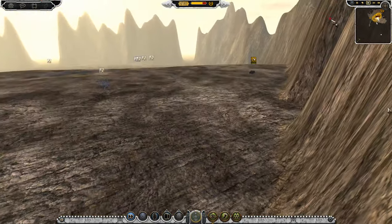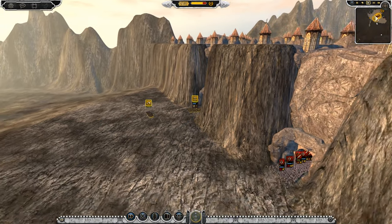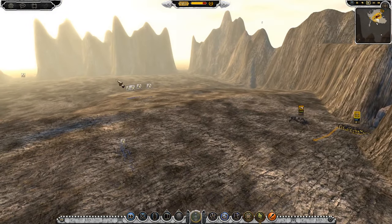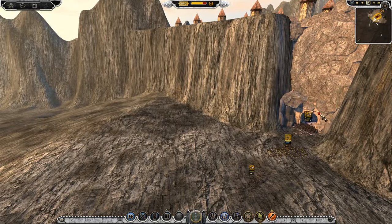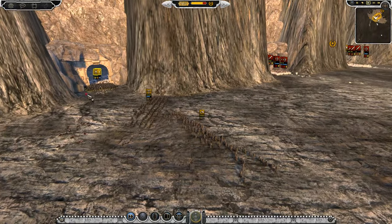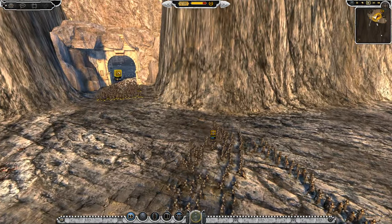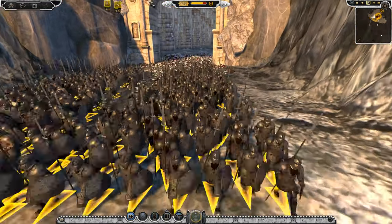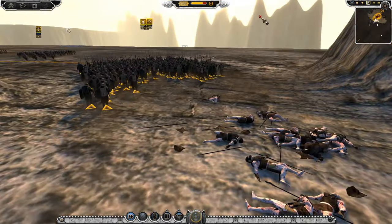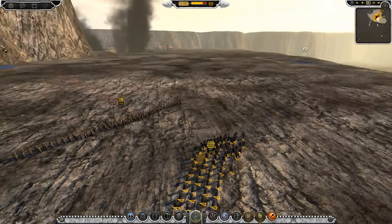Oh my gosh, we're through! We've broken through. We can start killing these guys in the rear. They all chain broke, chain routed! I'm not sure how many more units there are in there but look at these dwarves - you are victorious here. Now we can reclaim Moria. That's another battle we can do - the opposite way around, trying to take Moria. I might try and get someone involved in that and try and retake Moria from the Goblins.